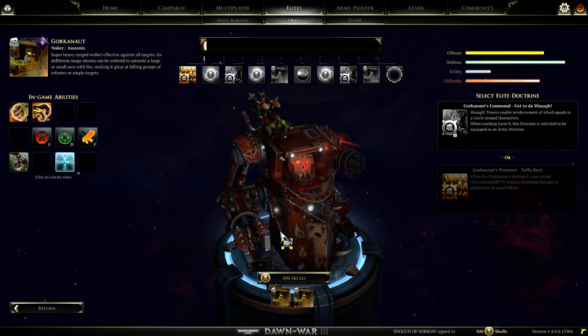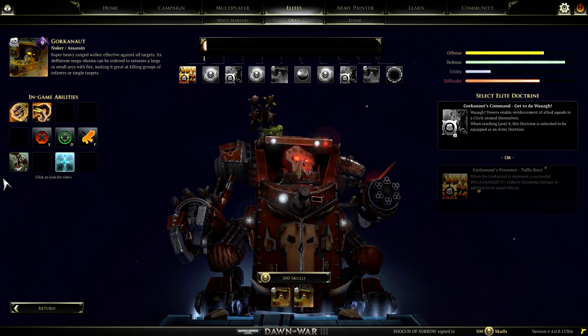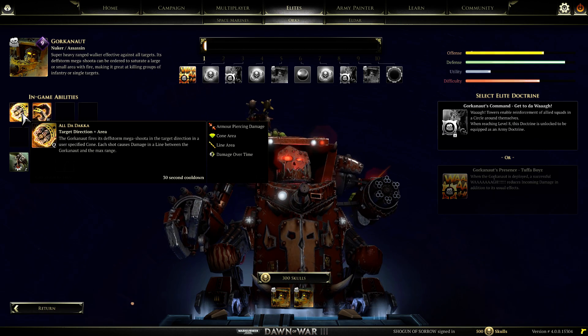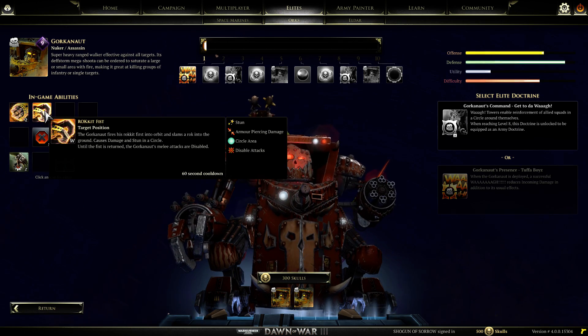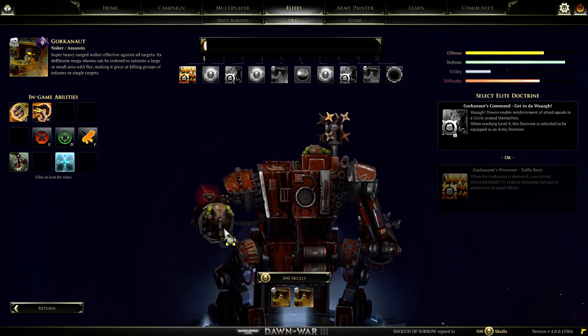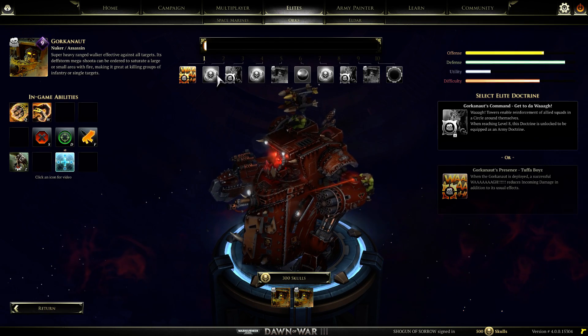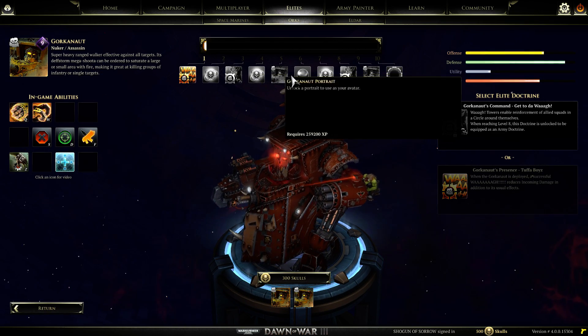When it comes to new stuff, we have the Gorgonaut. That's a super mini cannon or something - all that Daka. That is what I'm talking about. And then the Rocket Fist, which is a pretty cool ability for these giant mechs. As you can see here, Elite Doctrines you can unlock, and then there's all this stuff.